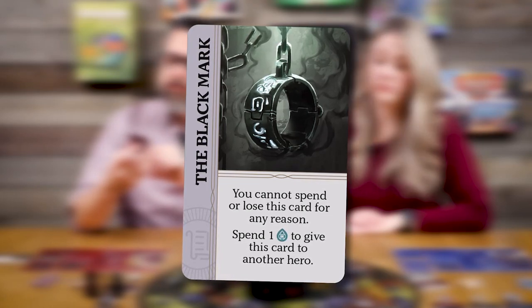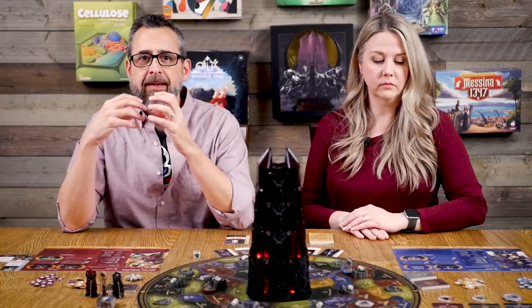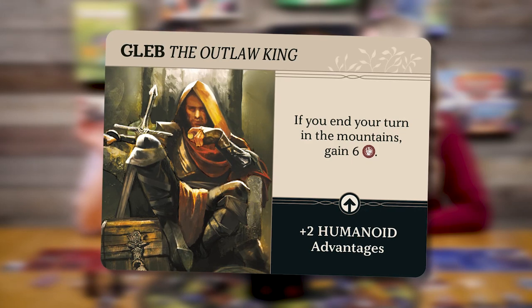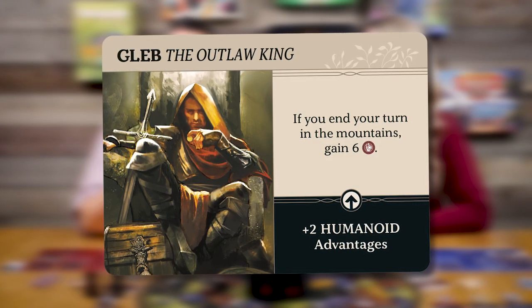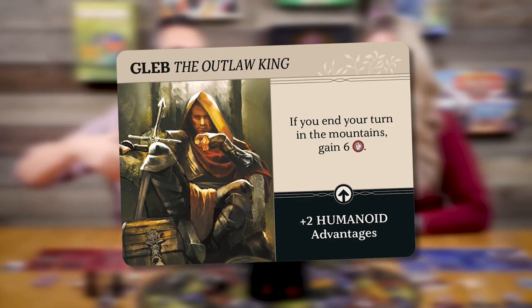We've got two skulls starting on all the citadels and sanctuaries because the app told us to. I was given the Black Mark — this little ring on a chain. It says you cannot spend or lose this card for any reason; spend one spirit to give this card to another hero. The adversary Bane of Omens is going to be hunting down and doing bad things to whoever holds the Black Mark.